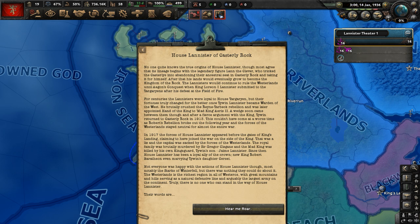From reading this, in this universe World War I is Robert's Rebellion in terms of the narrative. In 1917, the forces of House Lannister appeared before the gates of King's Landing, claiming to have joined the war on the side of the King — that was a lie. The capital was sacked, the royal family was brutally murdered by Ser Gregor Clegane, and the Mad King was killed by his own Kingsguard, Tywin's son Jaime Lannister.